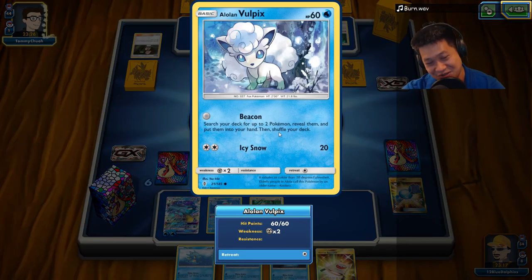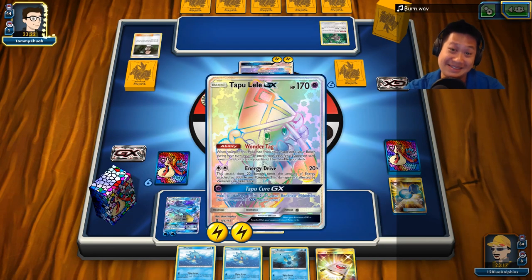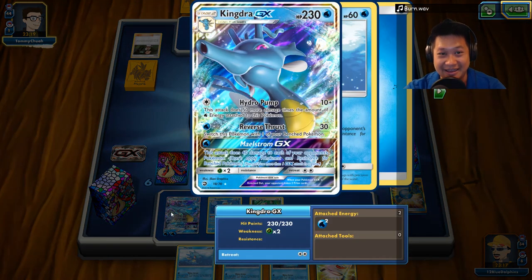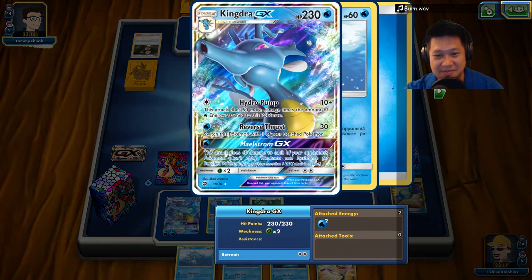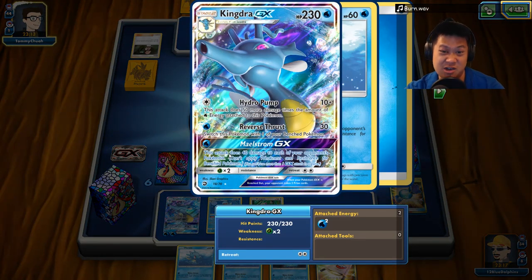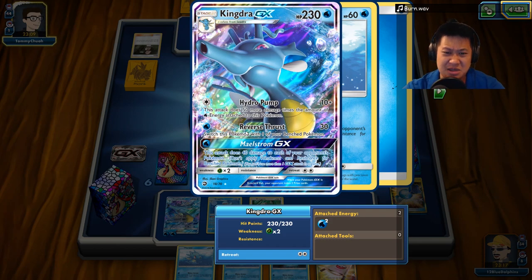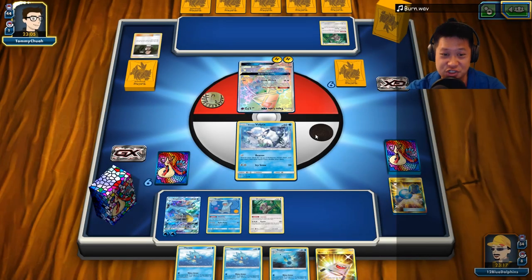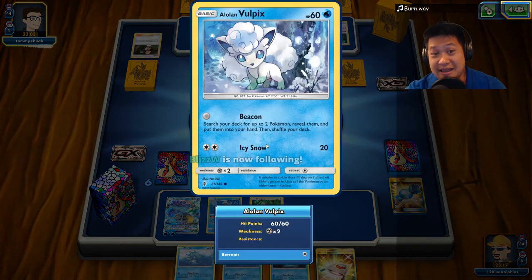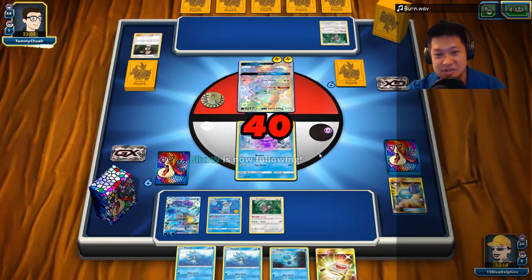Kingdra is having a very nice, easy time setting up here. Let's see — Maelstrom does 40 damage to everybody. Reverse Thrust does 30 damage, not that bad but helps an escape. And there's Hydro Pump, which is what we're loading for one-shot kills. It looks like my Ninetales was prized. I might not even use the Ninetales in the future. 40 damage.